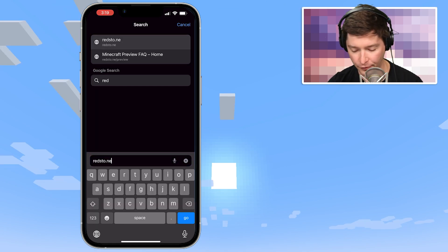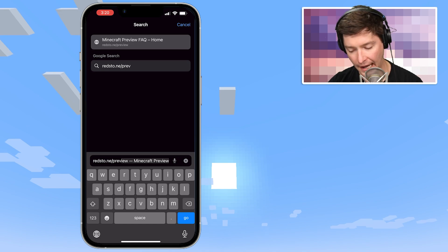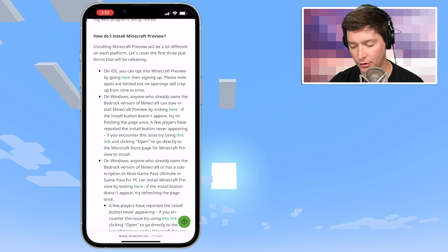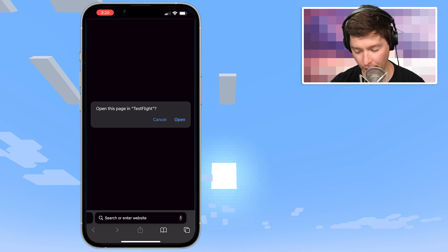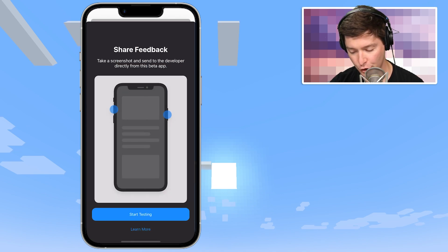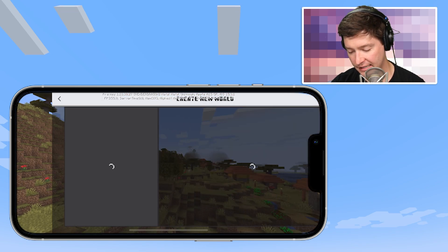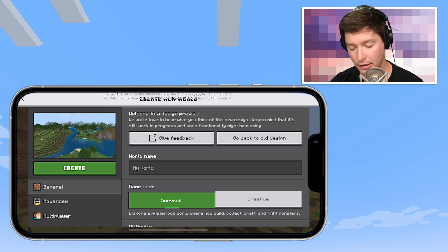Next, go to Safari and type out redstone.ne/preview and hit enter. That will take you to the same blog post but on the phone. Go to that same iOS section and click the link there — that will open up TestFlight. Hit open, which takes you to a page where you choose Accept and then download the preview. Once done, you'll have Minecraft Preview on your phone. You can see it is the preview, with the new world generation options right there.